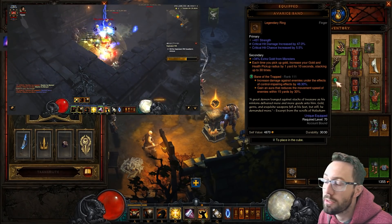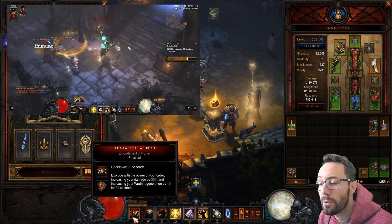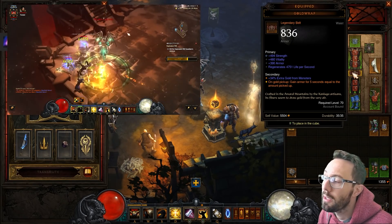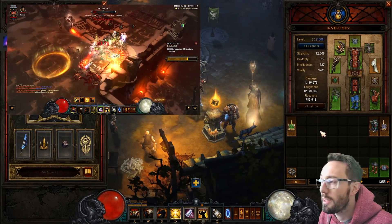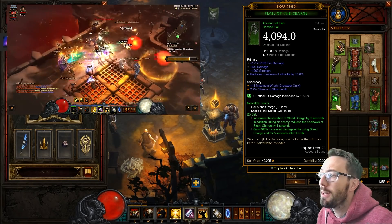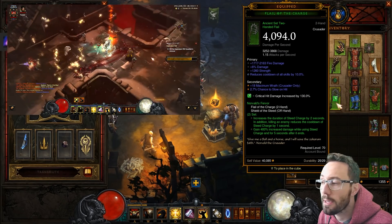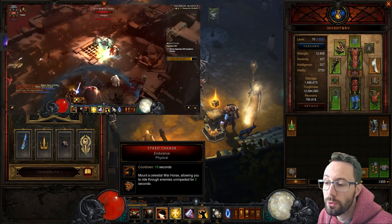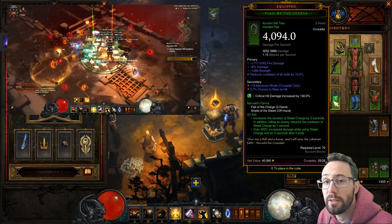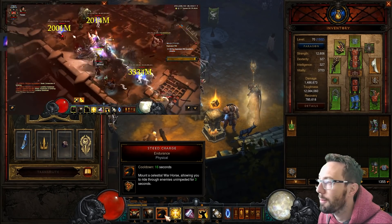We also get 50% damage reduction from the six-piece, but we don't really care about that because it's Boon of the Hoarder, Gold Wrap, and Avarice Band - so we're immortal once we kill that first enemy. The Flail of the Charge and Shield of the Steed has been changed - we now get 400% damage for five seconds after hopping off the pony. All we need to do is hop off every five seconds and the Condemns are super juiced. Cooldown reduction on kills plus Zodiac means pretty much perma horsey.